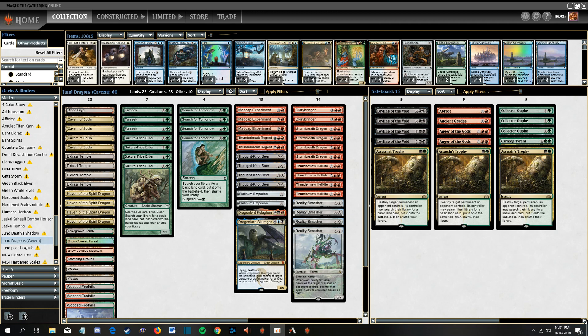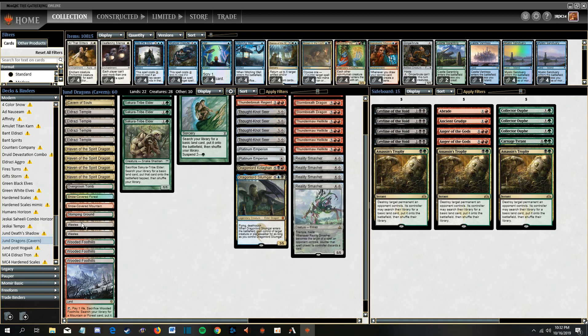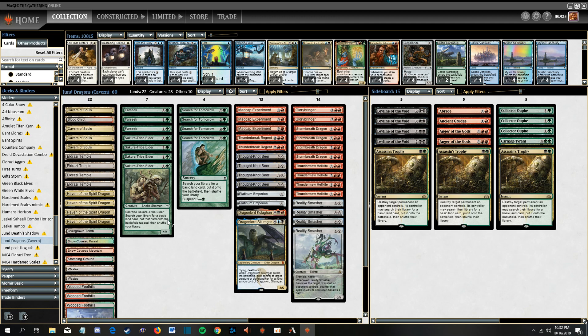I still want to play some Eldrazi so I decided to play this list, which is Jun Dragon's list from Magic Fest Vegas. This deck's really sweet. For starters we're playing a ramp package of Farseek, Sakura-Tribe Elder, and Search for Tomorrow. We also have Madcap Experiment and Platinum Emperion. Then we have our Thought-Knots and Reality Smashers which is our Eldrazi package, along with our Eldrazi Temples and our Wastes.